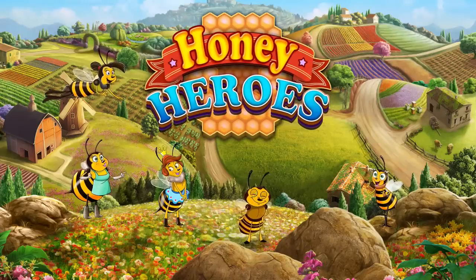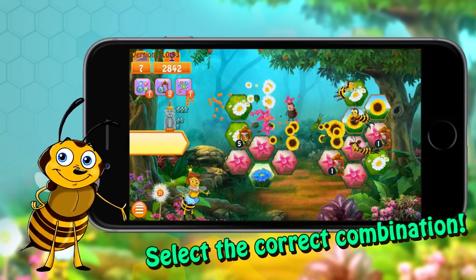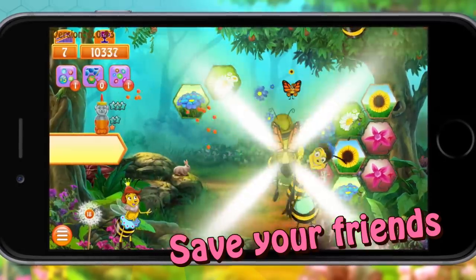Enter the world of Honey Heroes. Help the honey bees pollinate flowers by tapping and dragging tiles on the right to match the combination on the left. Free your friends from their cages, and they will help you pollinate.